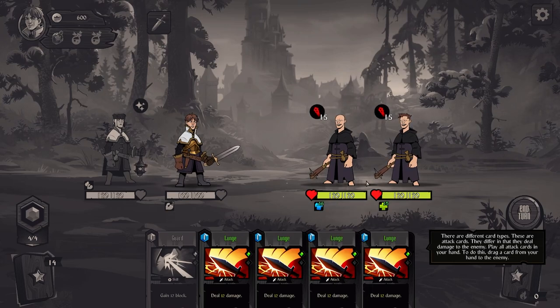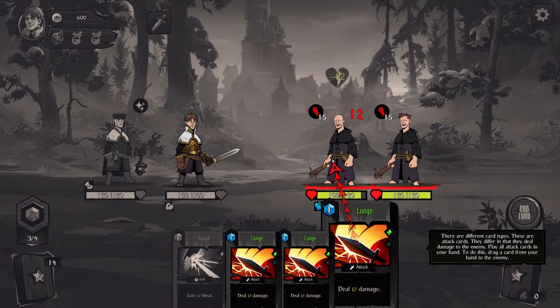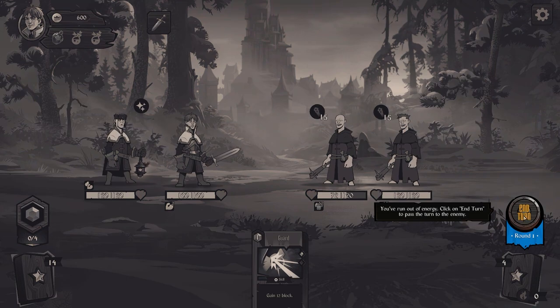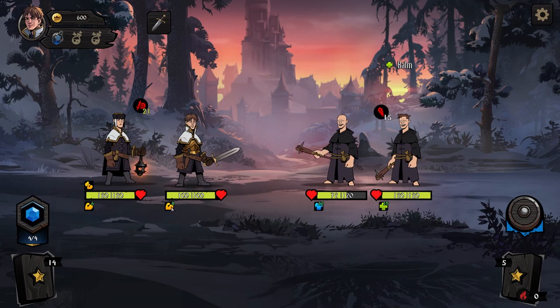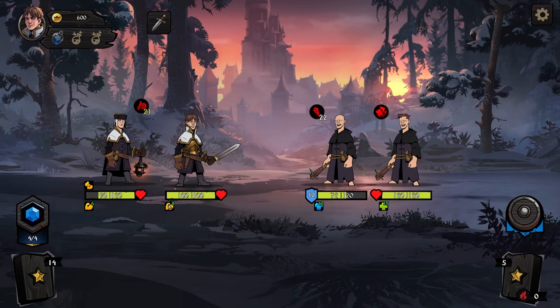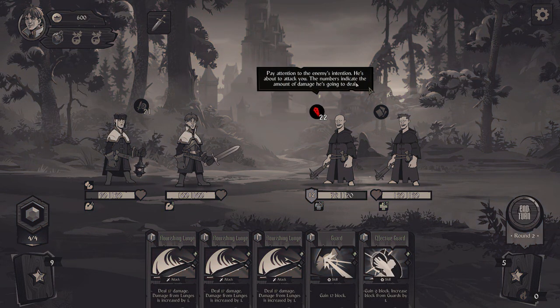Attack cards deal damage. Once you run out of energy, you have to end your turn. He's going to give us strength, which means we're going to do more damage.